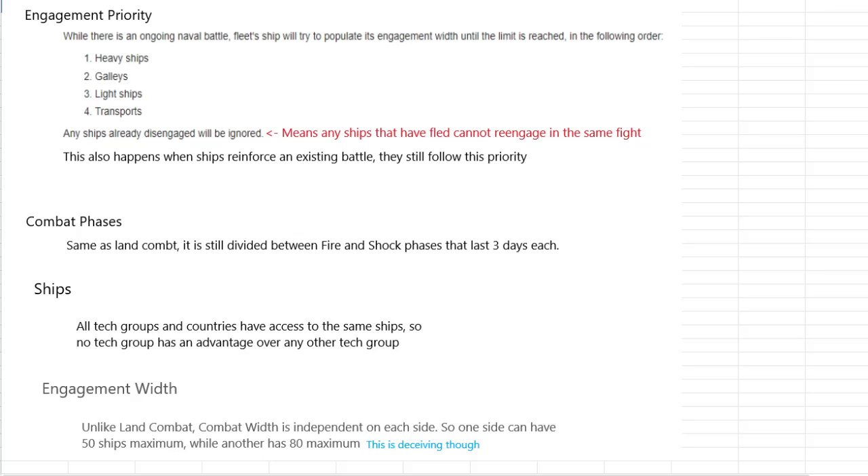There is something in the game called disengagement, which I'll get into later. Once a ship disengages, it is done — it cannot come back into the fight. It doesn't come back to save the day. They run and they don't come back.